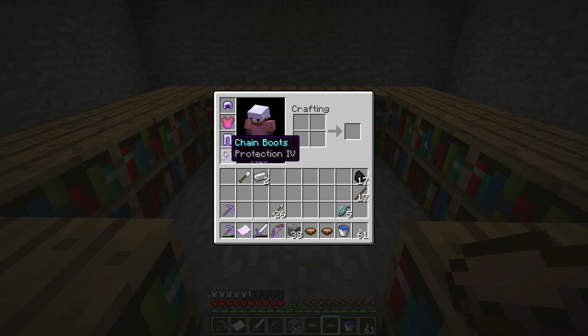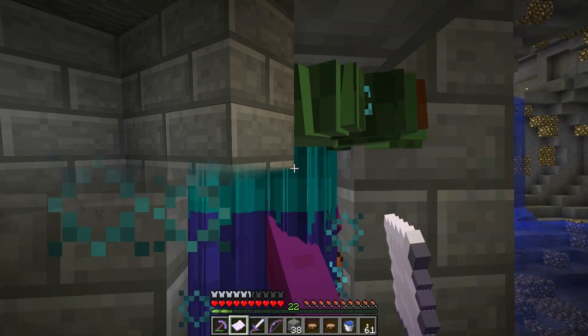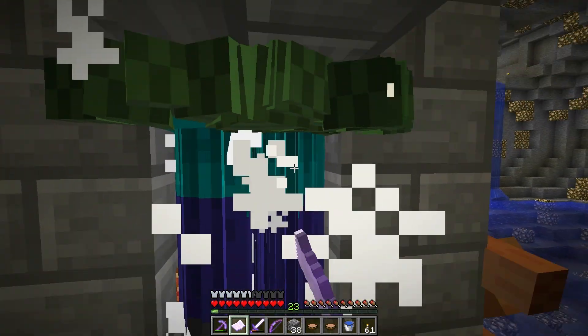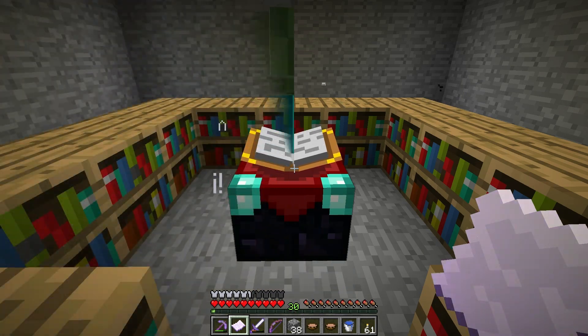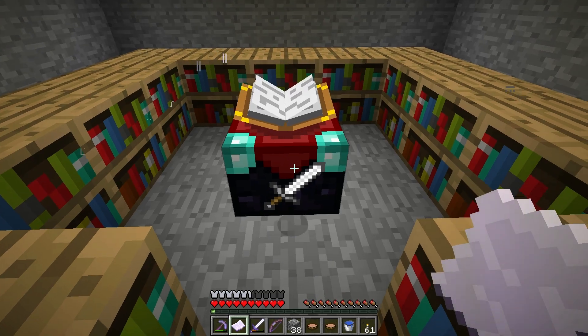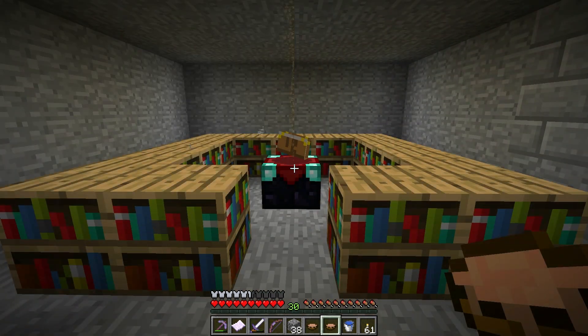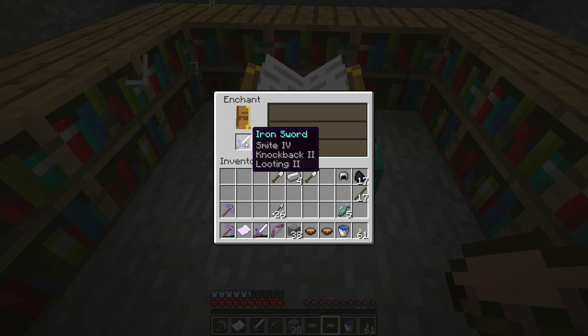We have Protection 4 on both of those so we are doing really good right now. Let me finish this up and then we'll probably do a sword or two. Let's do that iron sword - level 30 - are you kidding me. Let's see if we can get a better iron sword - another level 30. Well, that's not bad but Smite 4 only works on skeletons and zombies, and Knockback and meleeing skeletons isn't very good.